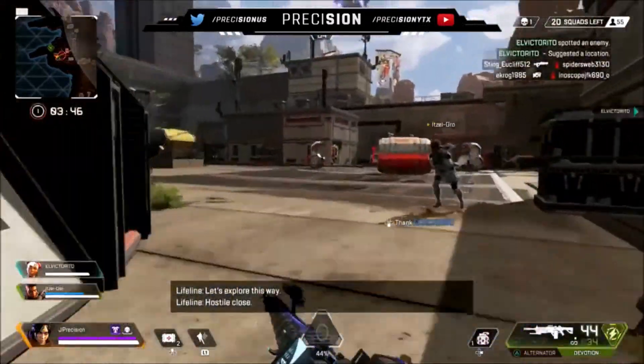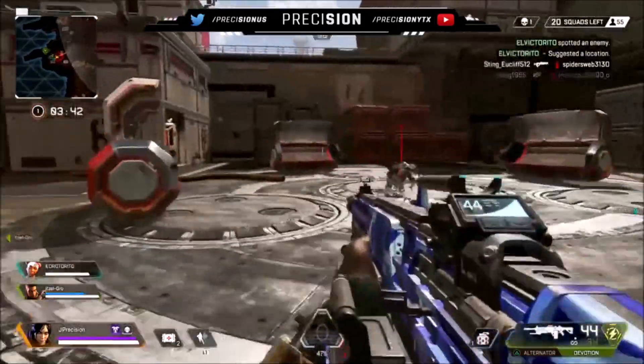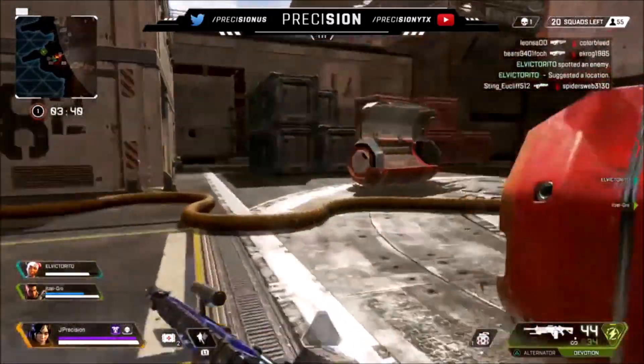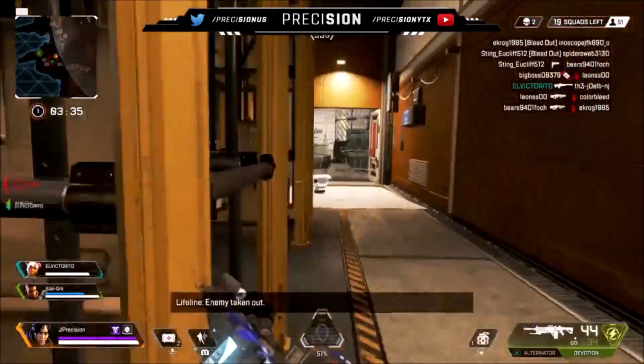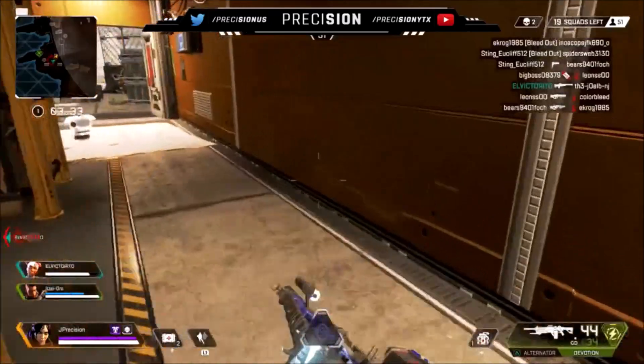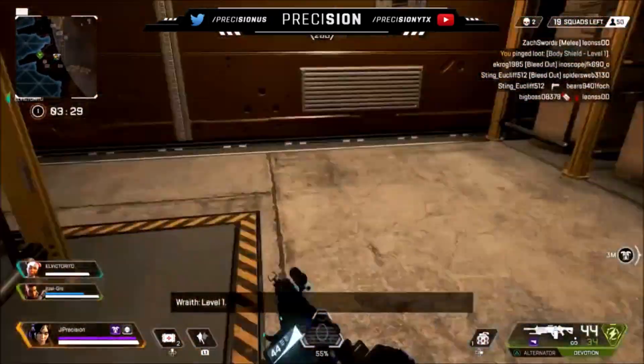It looks like Crypto's Aerial Drone went into attack mode as well, with its middle sensor turning into a pinpoint red dot. Shortly after getting found out, Crypto quickly executes a hack, leaving his signature digital mark on the screen above the computer console. As he dashes away, his robotic companion takes a brief moment before following suit.